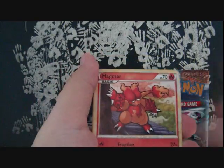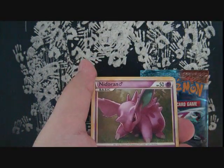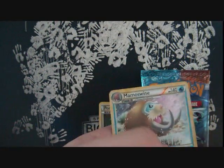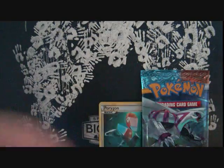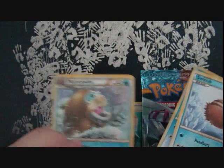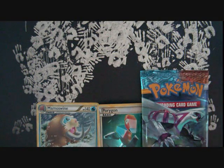So we're going to open the Magmortar pack first. We got a Yanmega, Magmar, Rescue Energy, Bulltorb, Bellsprout, Swinub, Lickitung, Nidoran. Reverse Swinub, and a Mamoswine Holo! Wow — we got a lot of Swinubs in that one pack. We got two Swinubs and one Mamoswine Holo. Very, very nice.